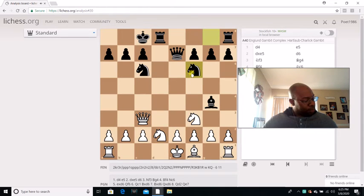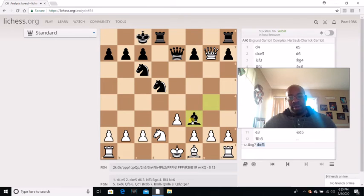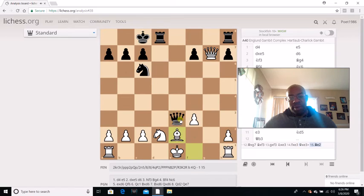Then I go Knight F6, and he goes E3. I go Knight D5 — again, I'm still offering the G7 point. He didn't take; he goes Queen B3. And there's some tactics in here. If he would have chosen Queen captures G7, I had Bishop captures F3 first. Then if he takes with the pawn, I got Knight captures E3 check. If he takes back, Queen captures E3 check. Then if Bishop B2, Queen captures D2 check — very dangerous for White. And if he took with the Knight instead, I still got Queen B4. If he goes C3, I still got Queen captures B2, threatening the Rook. Very dangerous for White. But the FIDE Master didn't fall for any of this stuff — he goes Queen B3.